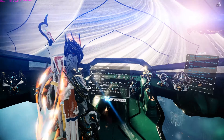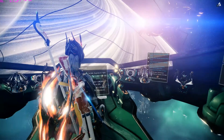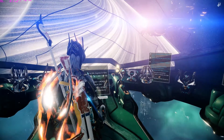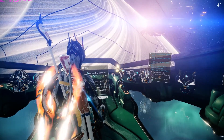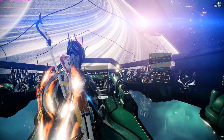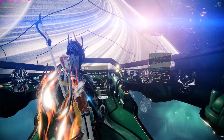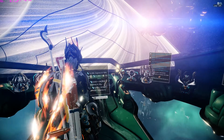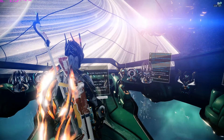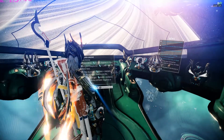So after you first start playing, you'll have the opportunity to choose three different characters: Mag, Excalibur, or Rhino. People say don't choose Mag and to choose the other two, but honestly choose whoever you want. I chose Mag. Once you choose your starter and complete that first mission, you'll be going to Navigation.